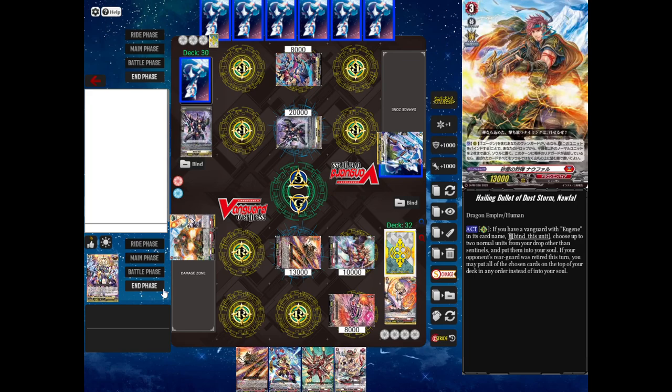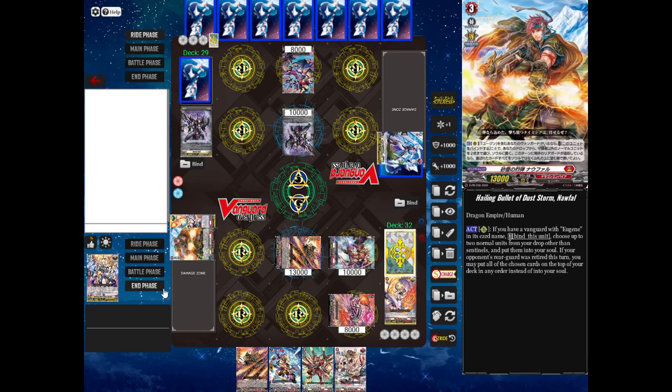The attack went through — my opponent takes a damage. They get a front trigger, but it doesn't really matter because my turn is over. My opponent will stand and draw.